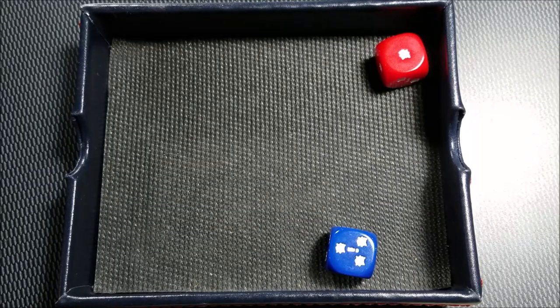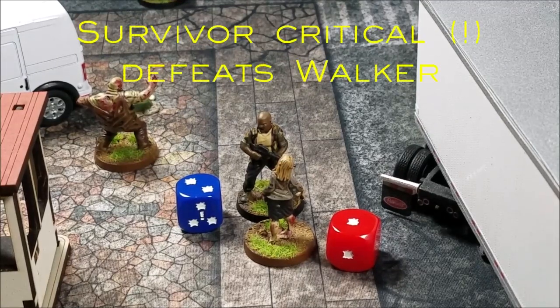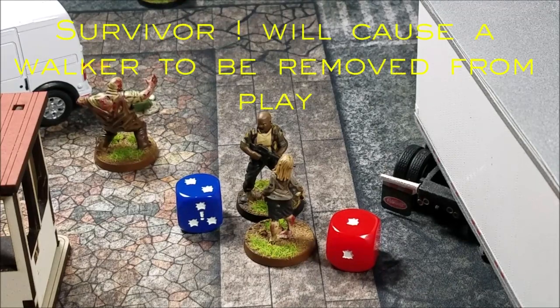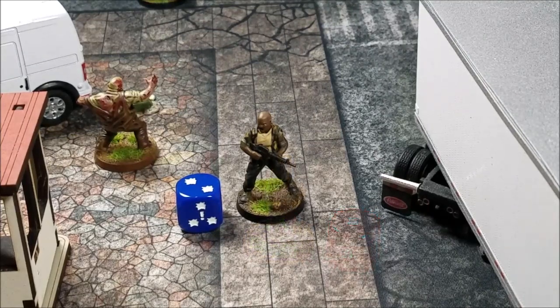In this scenario, Bruce rolls a three with a critical and the walker rolls a one. Bruce wins the combat, and because he rolled the critical, the walker is struck in the head and removed from play. Anytime you roll a critical and win combat against a walker, that walker is removed from play.